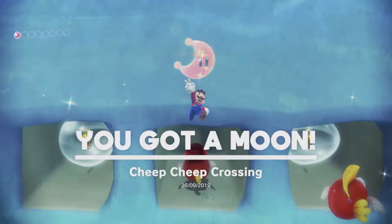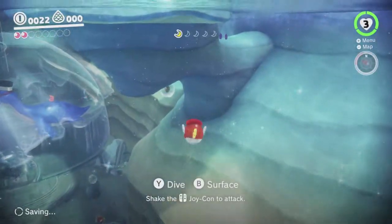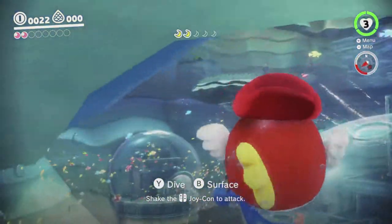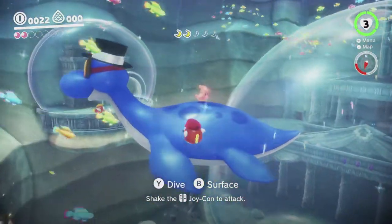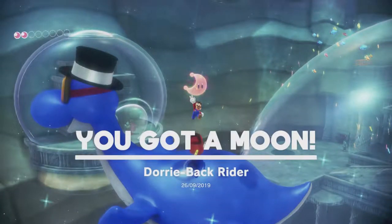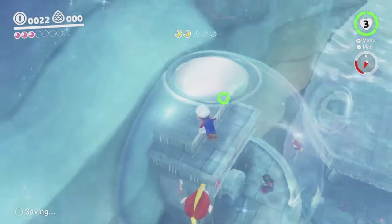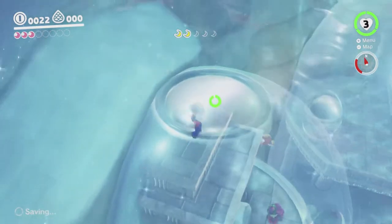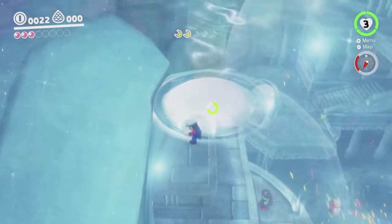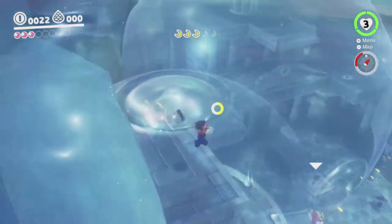Yeah! There's also a couple of other moons we can just grab sort of floating around here and there. There's also a moon on Dory's back there. One of the moon shards is actually in that bubble there, which we're not allowed to enter because that's out of the water. So to get that, we have to stand up here on the edge and do a downward cap throw so that Cappy goes down there and grabs the moon shard for us. Like that.